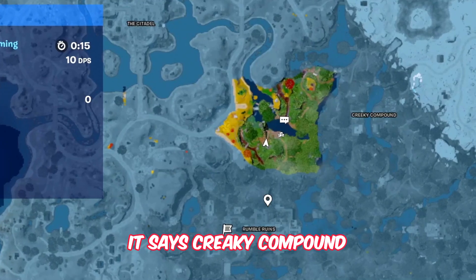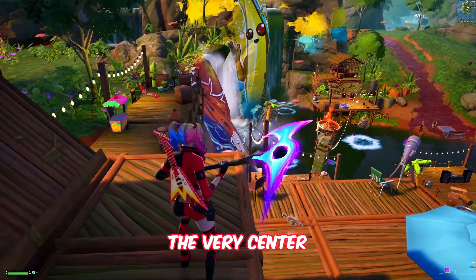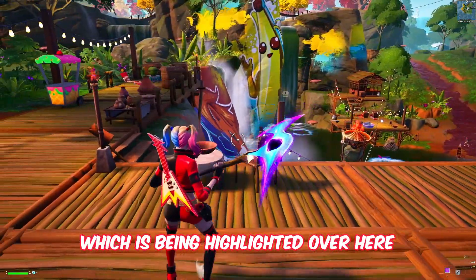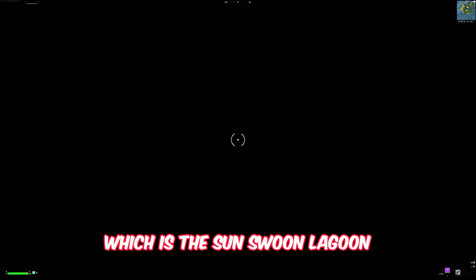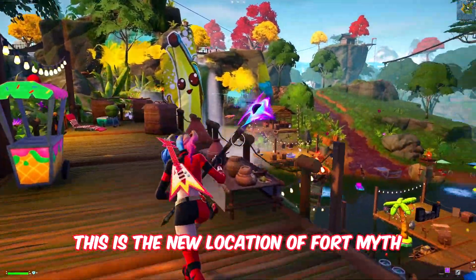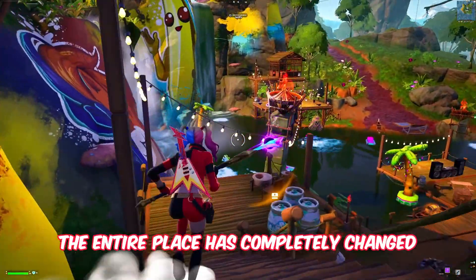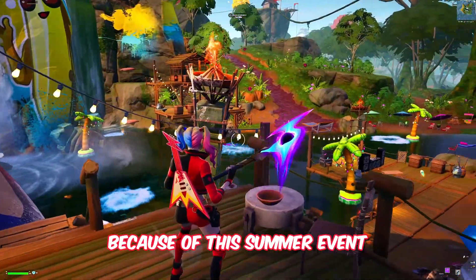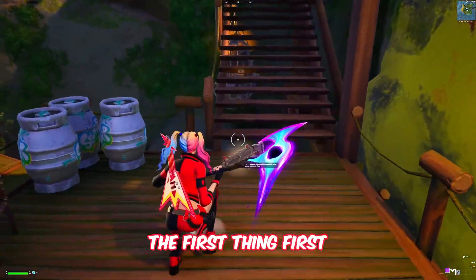Basically, what you do is drop right over here. If you see on the map, it says Creaky Compound and Rumble Ruins — you have to drop right at the very center, which is the new location known as Sun Swoon Lagoon. This is the new location of the Fortnite Summer event, and the entire place has completely changed because of this summer event.